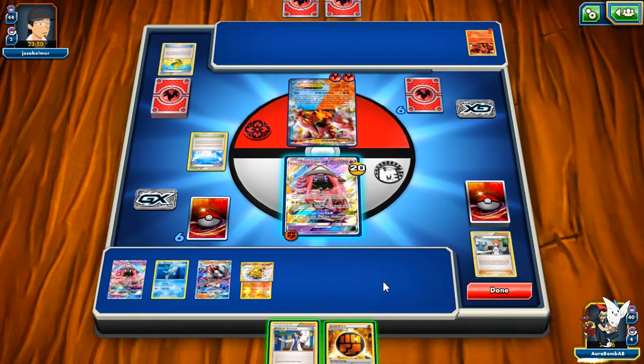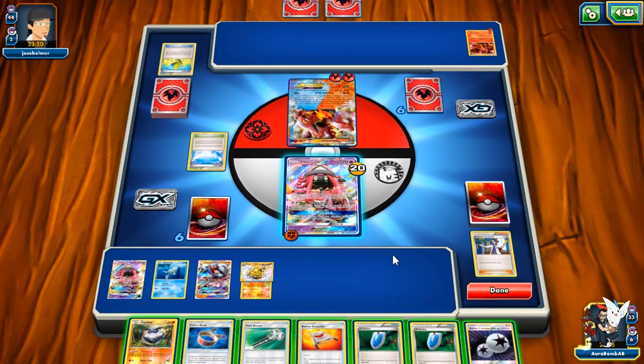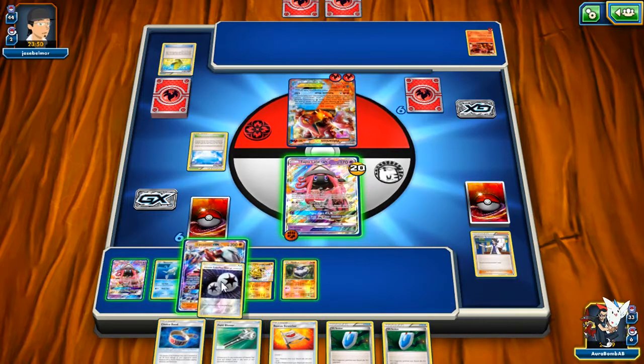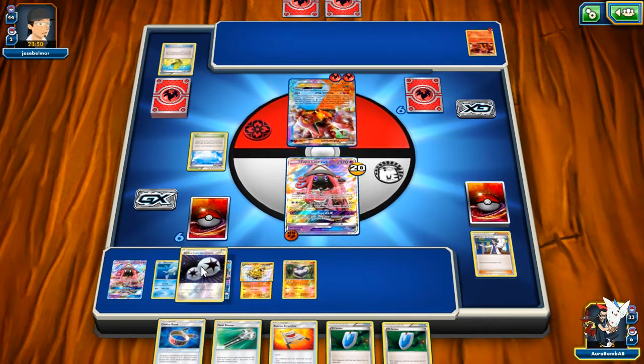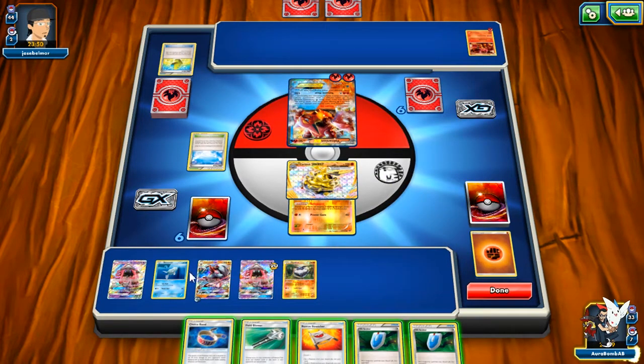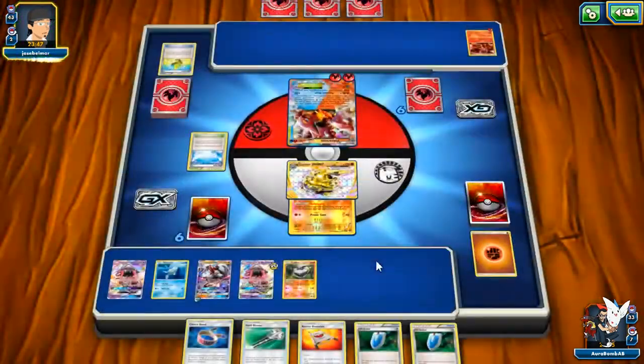If he doesn't get an energy attachment next turn, then he can't attack, and he can't attack my Carbink which will be active anyway. We didn't get Ultra Ball either — that sucked. We can play Seeker next turn though, which is handy. I'll retreat anyway — that gives me two energies I can attach to a Lycanroc. A Floatstone would be pretty good next turn. We actually whiffed our energies — I didn't think we'd whiff.